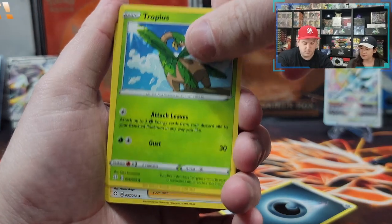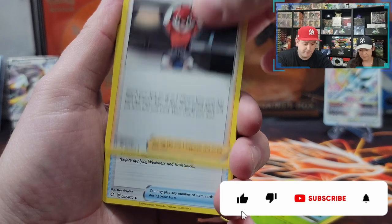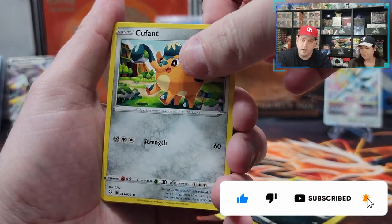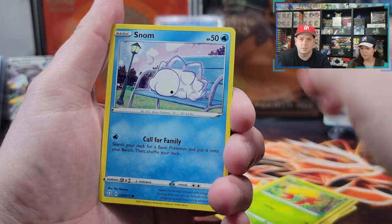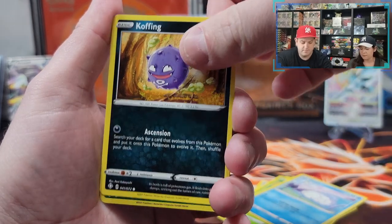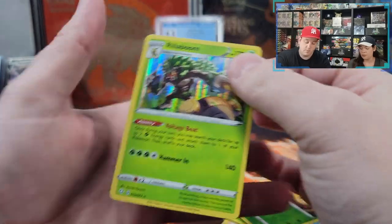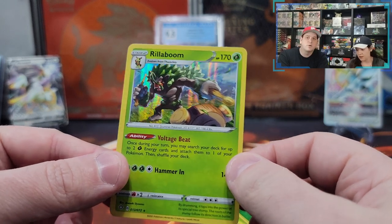Tropius. Ball Guy. Now we don't need VMAX, just be like a Ball Guy. Rusted Sword. Spinarak. Qfont. Gossy Floor. The mighty and powerful Snob. Koffing. Yanmega. And Arillaboom Holographic. I wanted a Shiny. Yeah, we all know what you wanted. Anyway, let's wrap this one up, next pack.